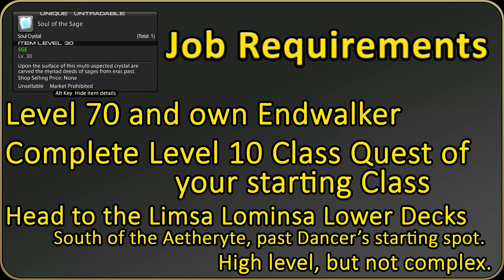To obtain the Sage job, you must own the Endwalker expansion, complete your level 10 class quest, be level 70, and head to the quest giver in Limsa — south of the main Aetheryte plaza. It's past the Dancer job quest even, if you haven't picked that up.